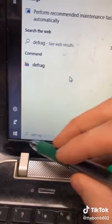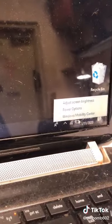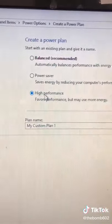Next, type 'defrag' in your start menu. Go to defragment and optimize, and analyze that disk. While that's running, we're going to check our power mode — we want to turn on high performance. If this option isn't available, go to 'create a power plan' and you can use it as a base.